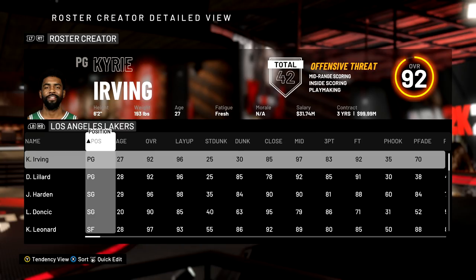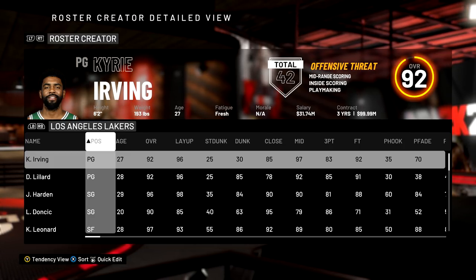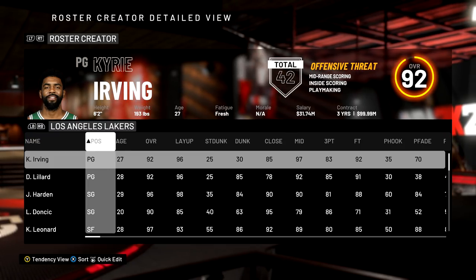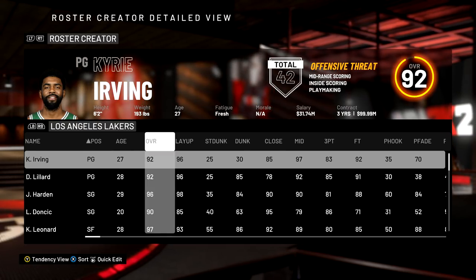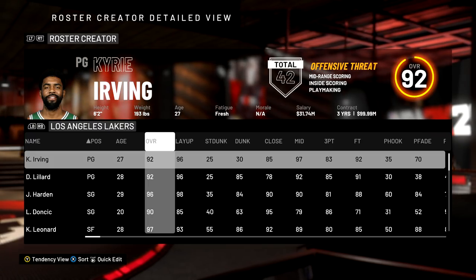To create the team of 10 best players, I took the two best players at each position that weren't injured. Steph Curry, Kevin Durant, and Paul George won't be on this team because they're injured, so their overall isn't as high in NBA 2K20. I just took the top two overalls at each position and created a team with the 10 best players.